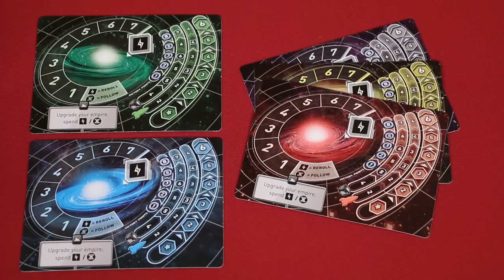Hi, welcome to Watch It Played. My name is Rodney Smith. In this video, we're going to learn the one to five player game Tiny Epic Galaxies, designed by Scott Alms and published by Gamelin Games. The problem with a flourishing galaxy is you end up needing more galaxy to flourish into, and so does everybody else. So you'll need to be unmatched as you grow your fleet, expand your influence, and colonize new planets in your quest to control the cosmos. Join me at the table and let's learn how to play.